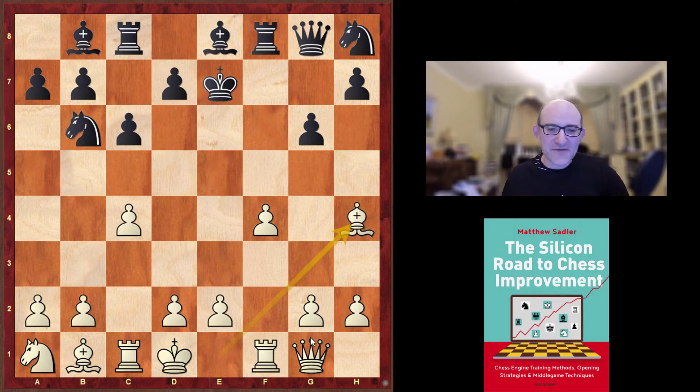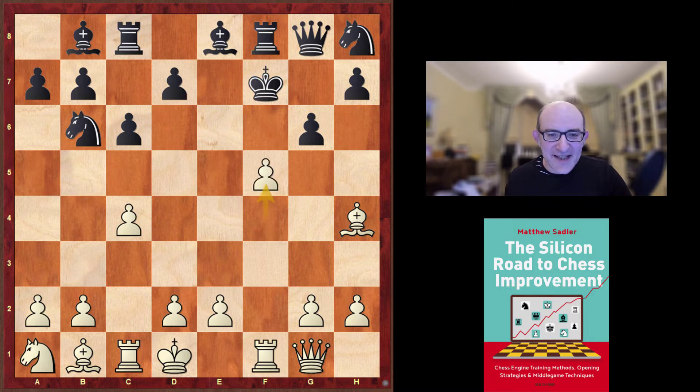King takes e7, bishop h4 check, and now king f7 — the only square for the king. If the king goes to d6, White has c5 check. You can see how all of Black's pieces are hindered by the Black king — the queen is blocked, the bishop is blocked, and the knight is blocked. So how should White continue?